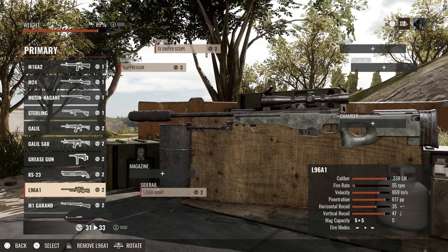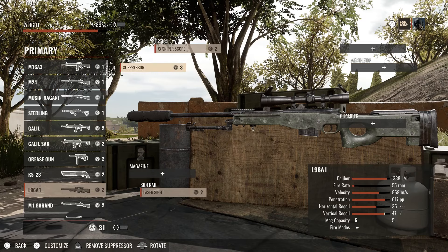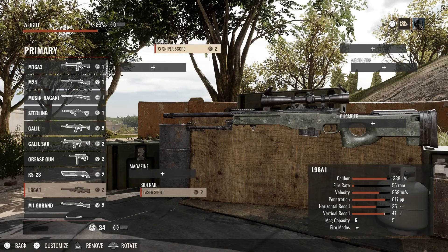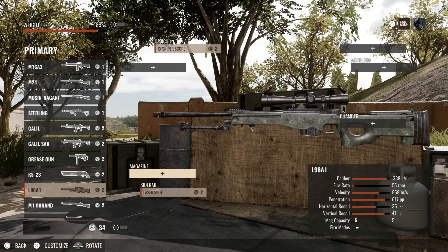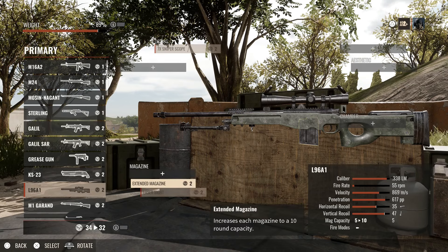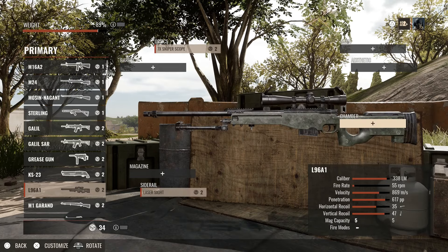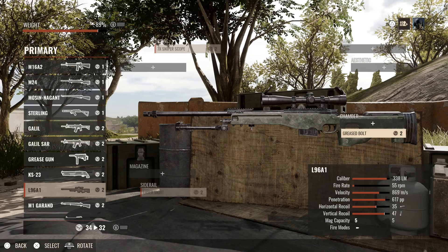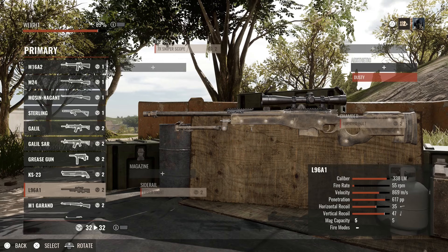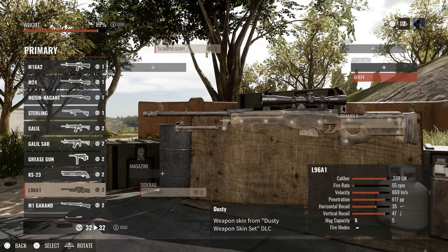Let's look at the L96 A1 — this is a British sniper rifle, chambered in .338 Lapua Magnum. You can see the stats there: fire rate, velocity, penetration, horizontal recoil, all that. We're going to run the suppressor — the cool thing is you get a wrap suppressor. We'll use that with a 7x sniper scope. For the magazine, you have a 5-round, but you can increase it to a 10 — we'll stay with the 5.